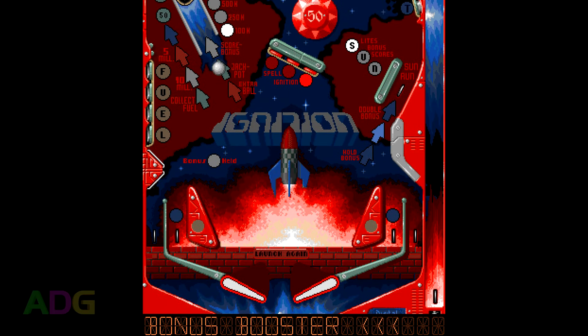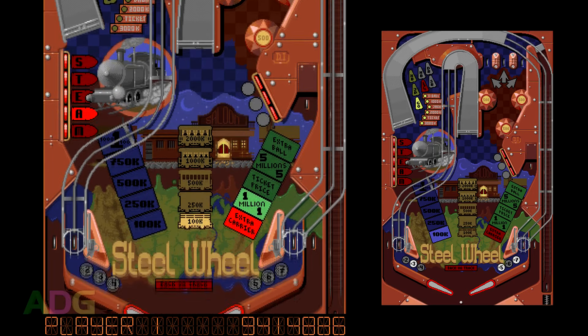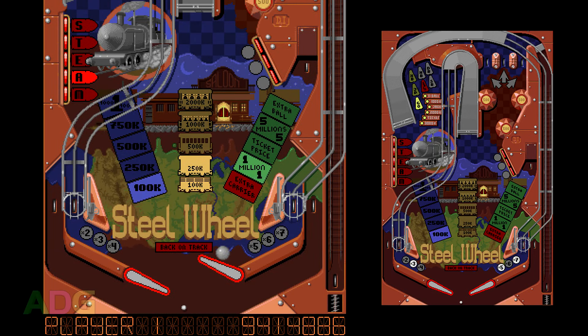Next up is Steel Wheel, which is definitely one of the easier tables of the Dreams program, as it has nice wide shots to make with a couple of exceptions, and also has some semblance of progression. The theme is that of running a train service in Wild West times. This might be a good time to point out that in terms of gameplay features, there's hardly any variety in these initial programs — there isn't even any multiball of any kind — instead placing a strong emphasis on bonus multipliers, holding bonuses, and doubling bonuses.